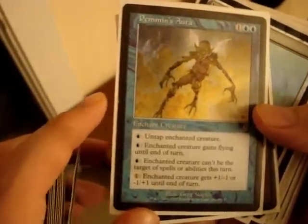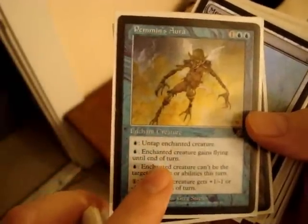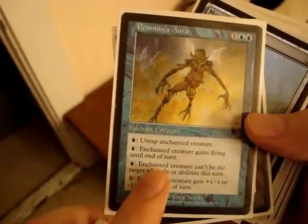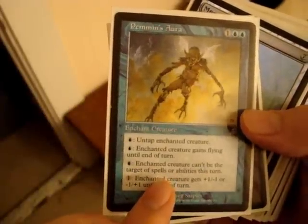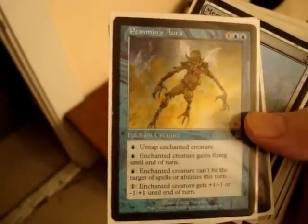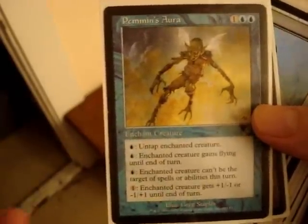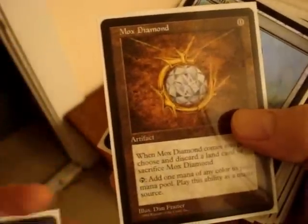Premonition's Aura — three casting. Enchant creature. Pay one blue to untap the enchanted creature. Pay one blue and the enchanted creature gains flying until end of turn. Pay one blue and the enchanted creature can't be the target of spells or abilities this turn. Or pay one colorless and the enchanted creature gets plus one, negative one or negative one, plus one. Basically your enchanted creature becomes a morph and you can do a lot of stuff with it. It's also part of a combo I have in this deck.